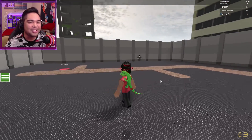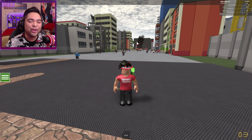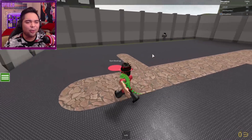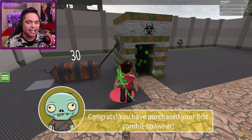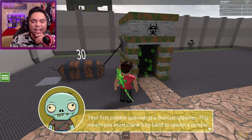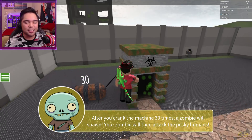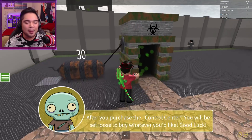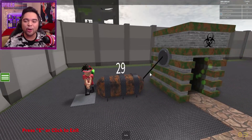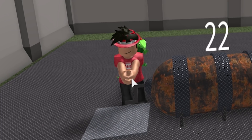As you guys can see, we've got a simulator and the entire point is to kill all the humans in the center of this map. Let's hit Start Working. 'Congrats, you have purchased your first zombie spawner. Your first zombie spawner is a manual spawner — this means you must crank it by hand to spawn a zombie.' Okay, so I literally have to stand here and crank this thing 30 times. What the heck is this animation?